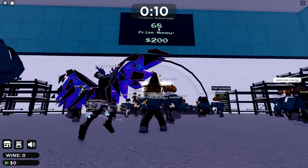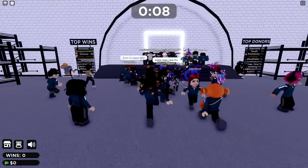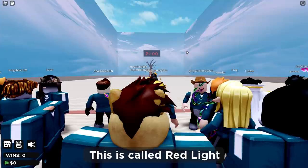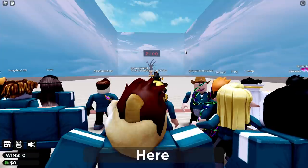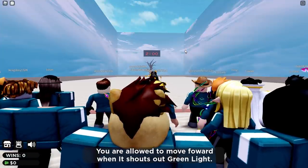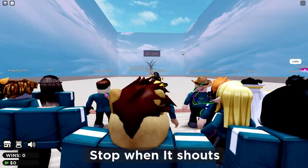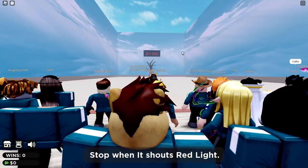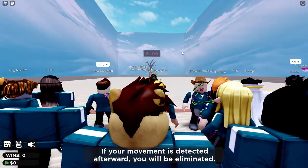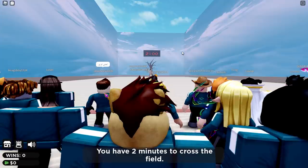Right now there are 68 players and the prize money is $200. Welcome to your first game — this is called Red Light Green Light. Here are the rules: you are allowed to move forward when it shouts green light, and stop when it shouts red light. If your movement is detected afterwards, you will be eliminated. You have two minutes to cross the field.